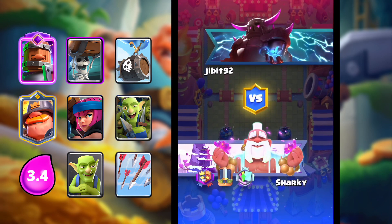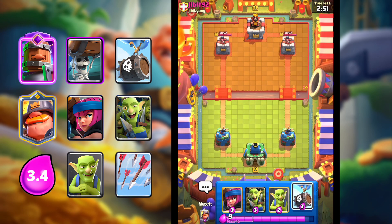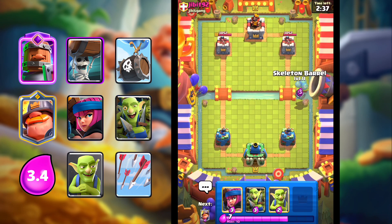Hopping into our next game here against this guy. Let's drop him the thumbs up emote and start the game. Last game was really nice — we struggled with the balloon a bit since we didn't have a solid air counter, but we were eventually able to counter it and win the game. Let's keep it up here.